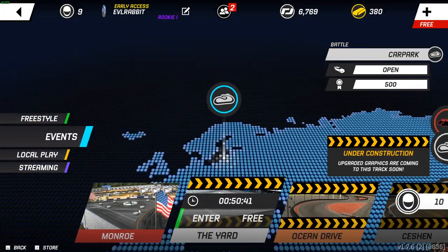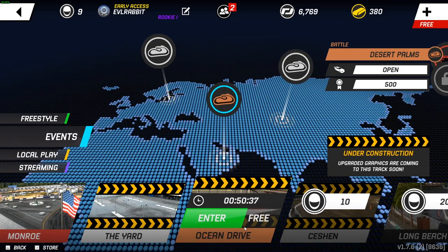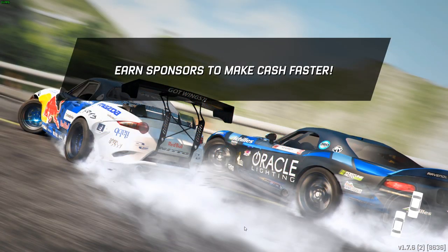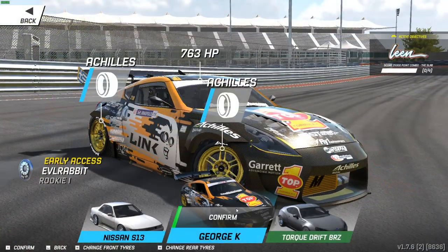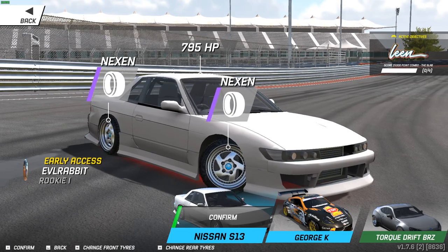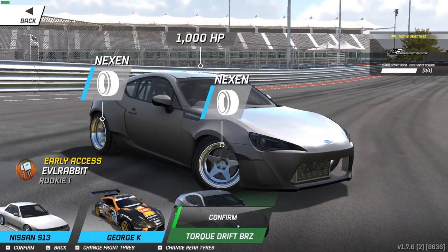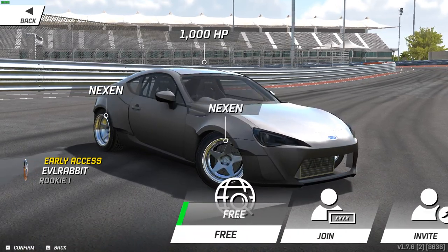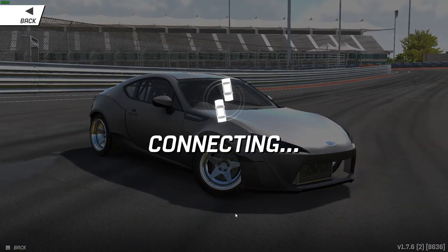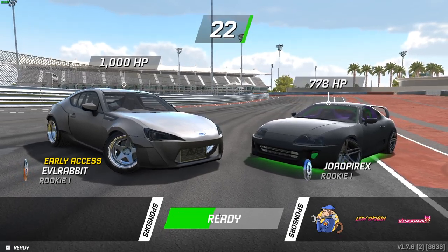We have the yard car park and we have ocean drive, so let's go to ocean drive and see if we can get some runs in. We have George K's car, which is a very good car, and we have my S13 which is not fully tuned yet. So we're gonna take the BRZ out because it is probably the best out-of-the-box car right now for me and the most comfortable car I have so far.